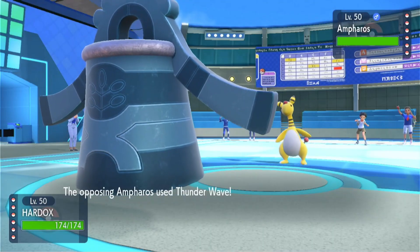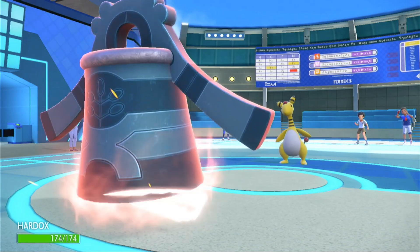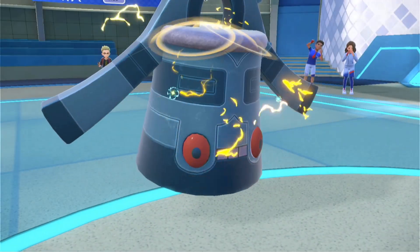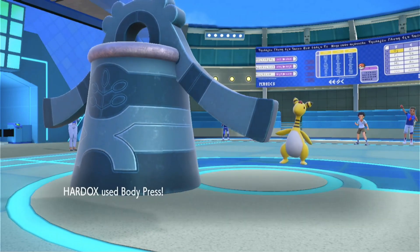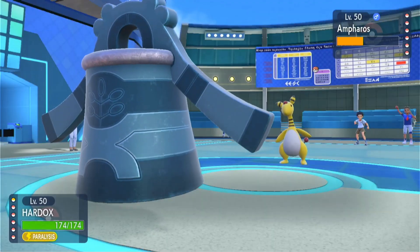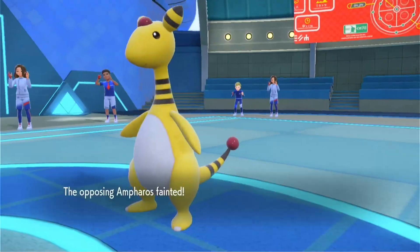I'm gonna click Stealth Rocks. We gladly take a dodge like that and get the rocks up. Right now we just have to burn through the screens, so let's click Body Press. We're very slow, so this Thunder Wave is going to make Gyro Ball hurt even more. There's the para. Body Press two-shots the Ampharos and it's no longer floating - let's click Body Press again. That's a big chunk of damage. Down goes Ampharos, so we dodge the dual screen setup.